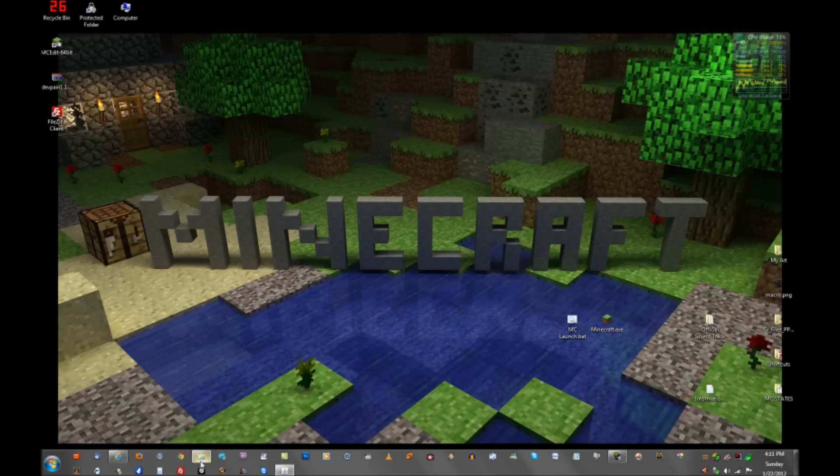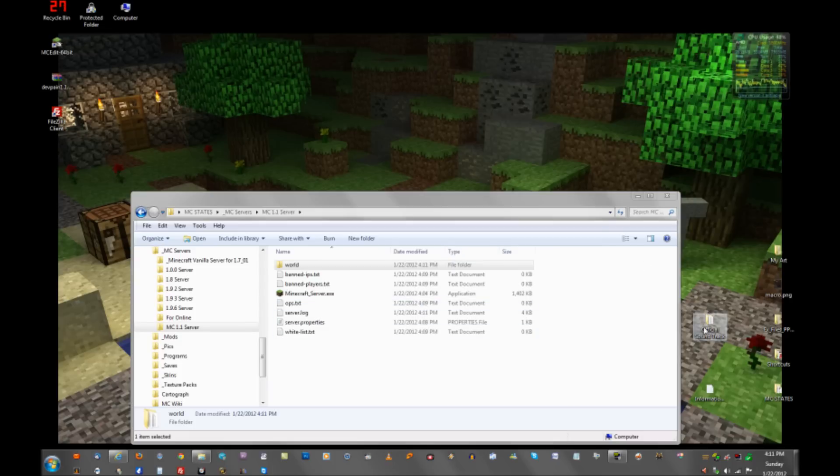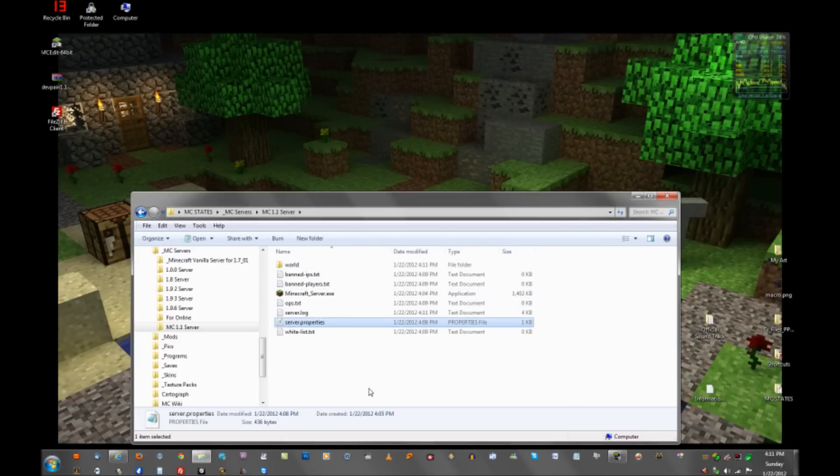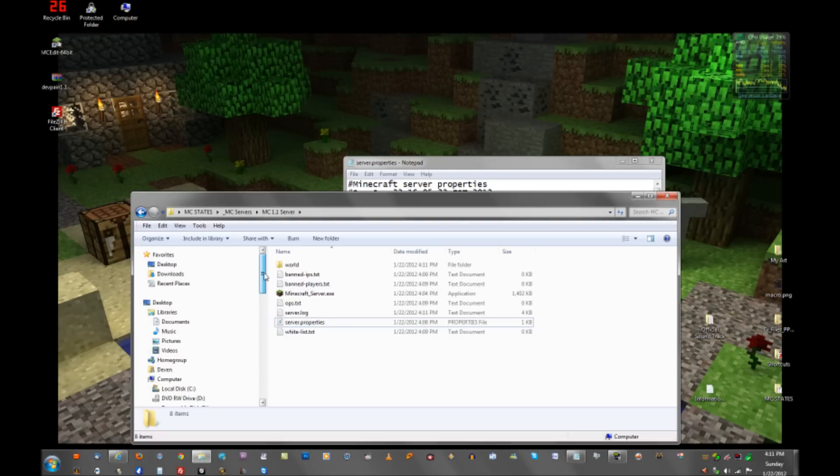We're going to close that out and go back. First, make sure you close the server. Now you want to find your server properties. Double-click on it and you'll see where it says 'Level Name: World.' Well, we don't want that world — we want to go play Four Pillar Survival.